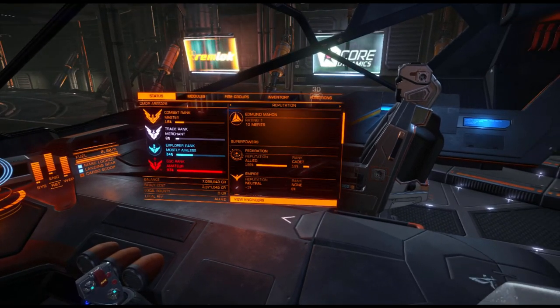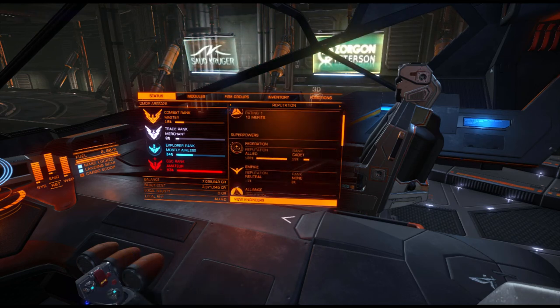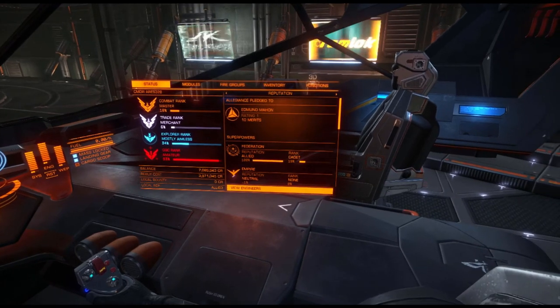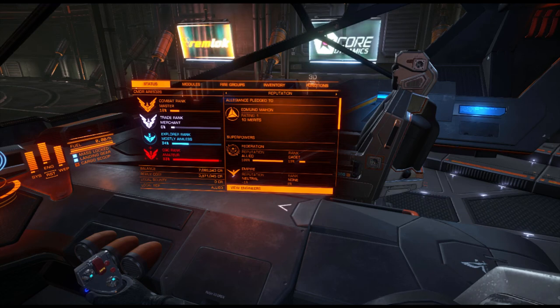I'm trying to get a better rank in the Federation, which is not really working out, but I'm trying. I'm not really that good, but my combat rank is Master and my trade rank is Merchant. My combat rank is really rising a lot — I'm playing bounty hunting a lot. My explore rank is mostly Aimless and my CQC rank is Amateur. I should play CQC more, but every time I try, it just can't find a match.